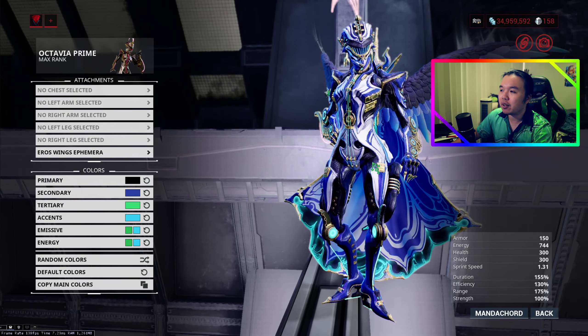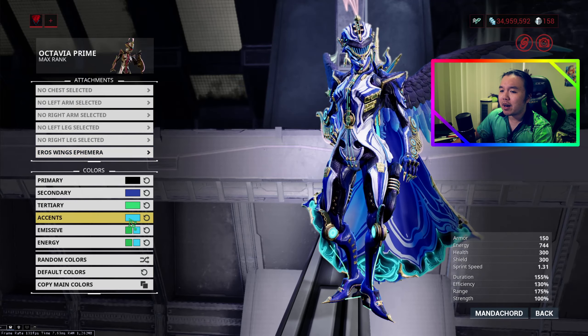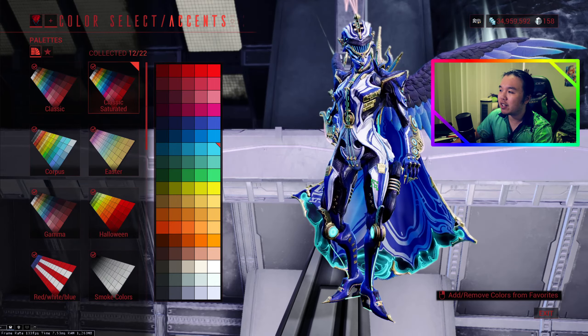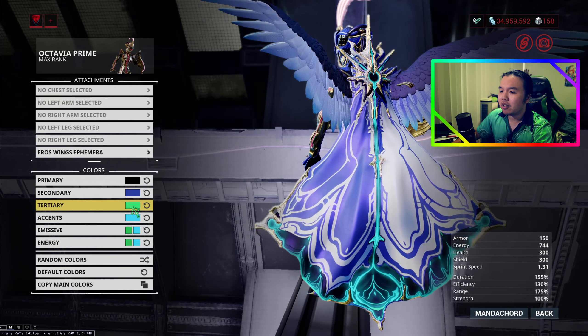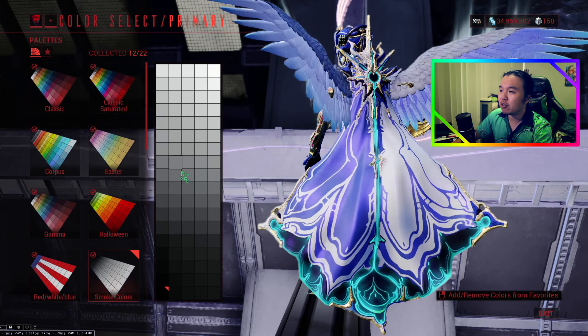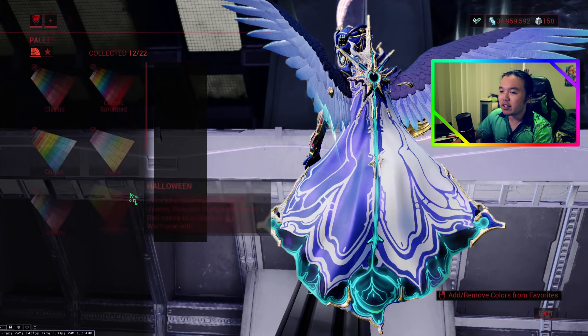The accents are going to always be gold, because the gold basically dictates what kind of shiny bits she has. I like gold, so it's going to be gold always. The emissive is actually going to change the color of her strings — if I go for a red, you can see that her strings are actually changing color. Therefore, I'm sticking with a green into teal kind of look for her emissive, because it seems to work really well with her overall design.